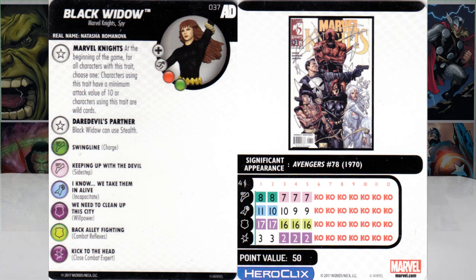Her second trait — Daredevil's Partner — Black Widow can use Stealth. This is the charge version, so she's got Charge and Incapacitate, Willpower, Sidestep for three clicks, and just turns into a close combat monster. She's got that trait and Stealth — just hide her in hindering, wait for somebody to come base you, and then give them a Close Combat Expert to the face with Combat Reflexes to protect you. Full range, so while they're approaching you can take shots at them too, for 50 points. It's a real toss-up between the rare and the uncommon, but I'd lean more to the rare.